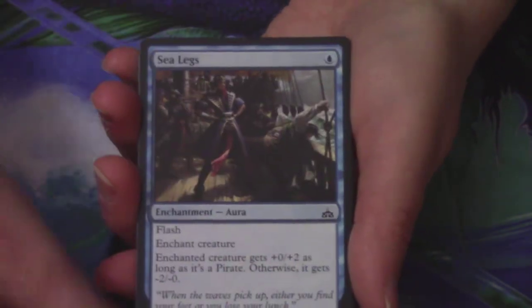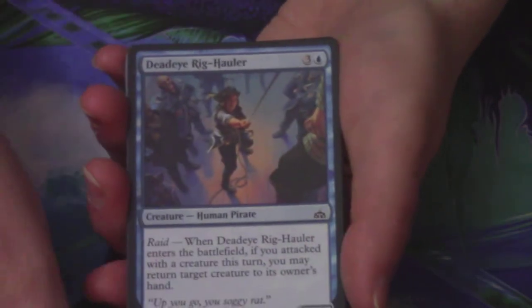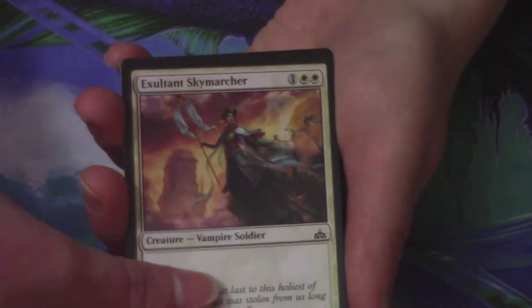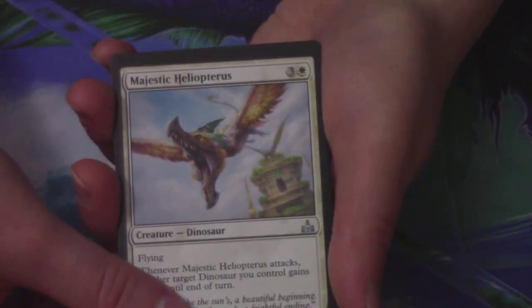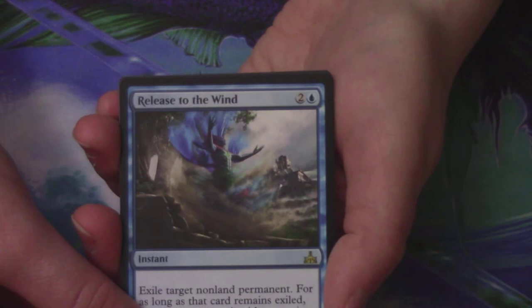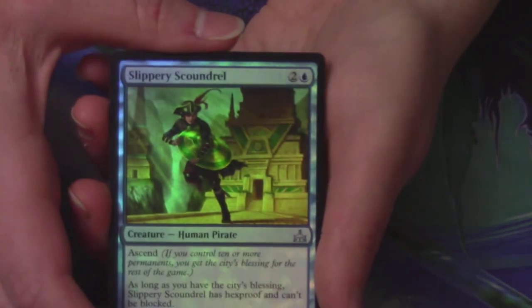Amy's next pack: a Sanguine Glorifier, a Sea Legs, Sun Collared Raptor, Vampire Revenant — it looks like a Dementor — a Deadeye Rig Hauler, Shatter, Gleaming Barrier, Exultant Sky Marcher, a Strider Harness, and a Highland Lake — that one's pretty. Then an Imperial Ceratops, and Amy got her own Majestic Heliopterus. Her rare is Release to the Wind — not on the list. But she got a Foil Uncommon — a Slippery Scoundrel. We will check if it's over a dollar. A Plains behind that, and a Golem Token.